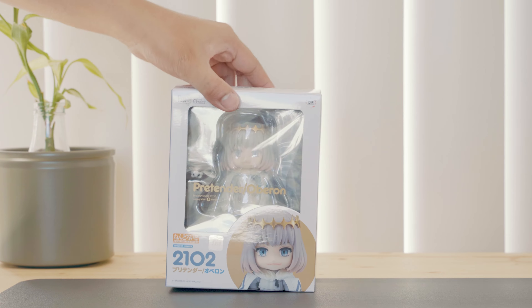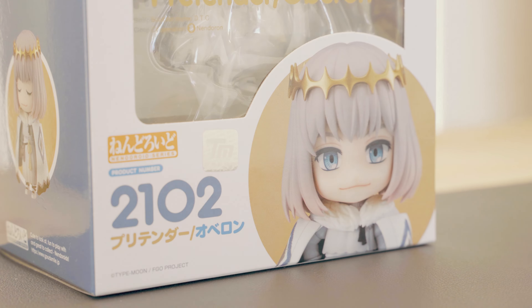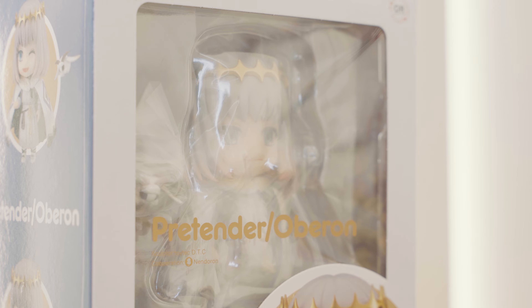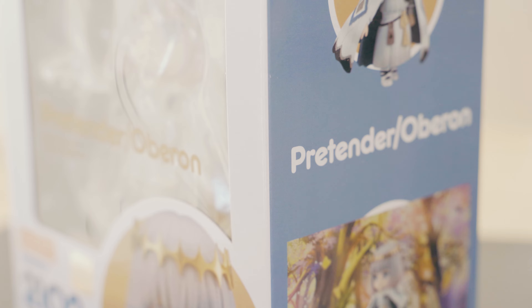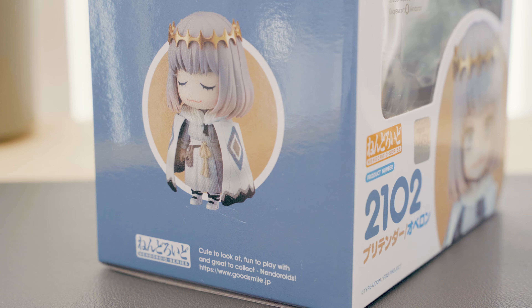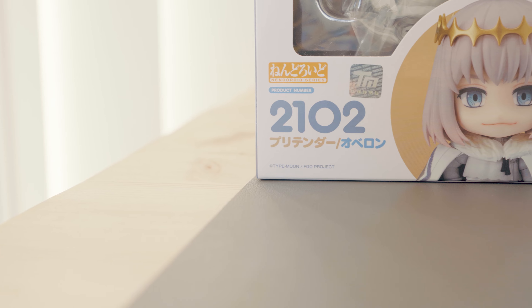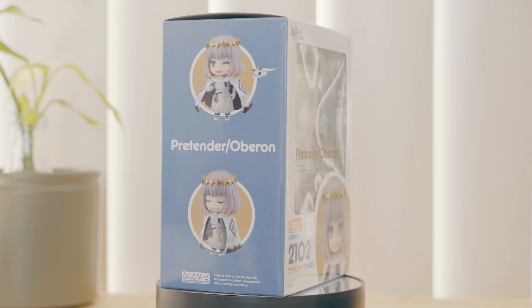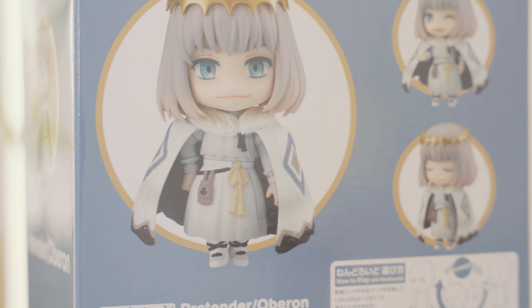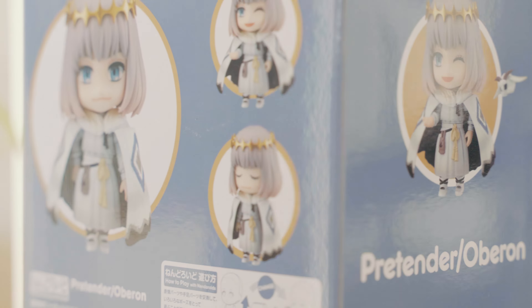Good Smile Company presents the first-ever pretender-class servant, Oberon. He is a playable character from the mobile game Fate Grand Order made by the Japanese company Type Moon. In literature, Oberon is known as the King of Fairies, appearing in William Shakespeare's Midsummer Night's Dream and other 15th-century poetry. In the Fate Grand Order lore, Oberon is a powerful and intelligent servant under the pretender-class, often accompanied by Blanca, a fairy in the shape of a moth who serves as an advisor and friend.